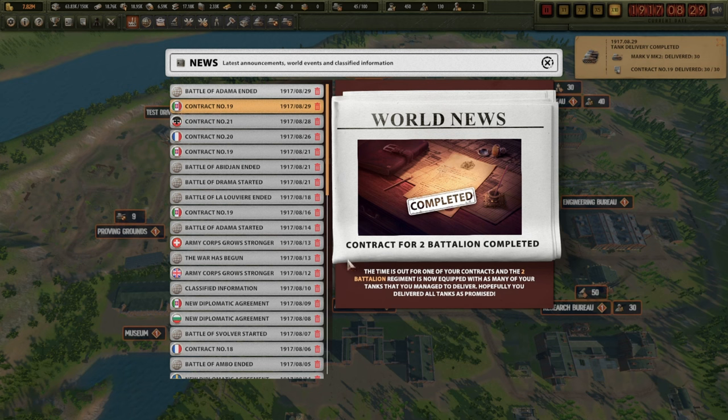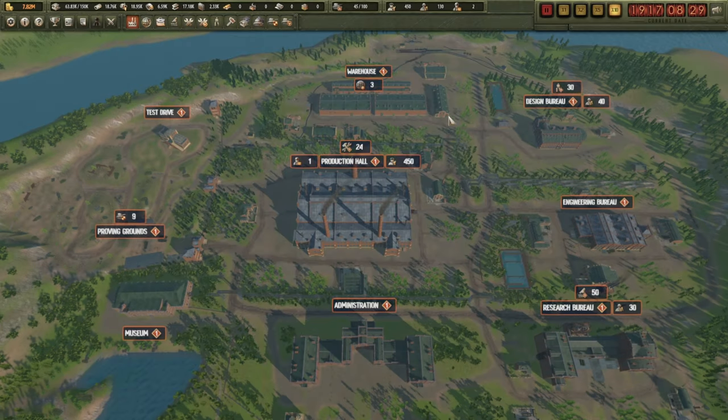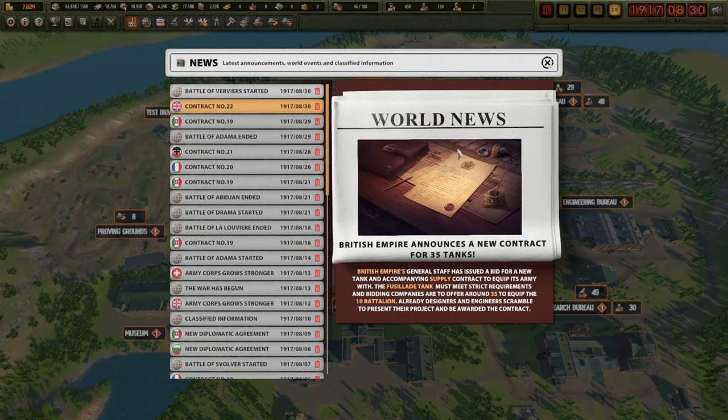The contract from the Italians - they are happy with it. Ethiopia and Britain have decided to murder each other. Tanks have just been delivered. We've been paid again - 7.8 million, right lovely. Now we're just waiting on production and resources.